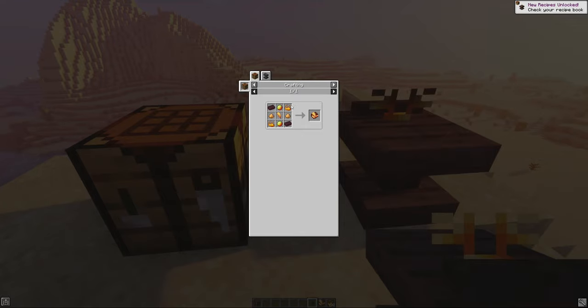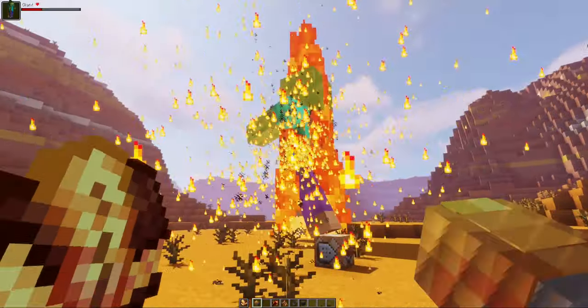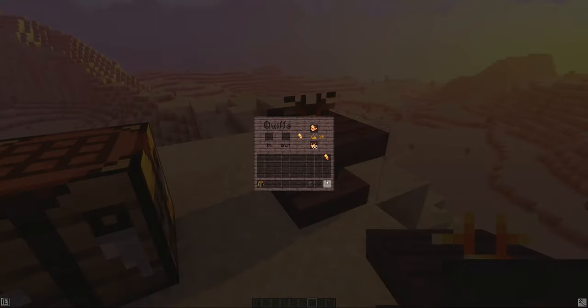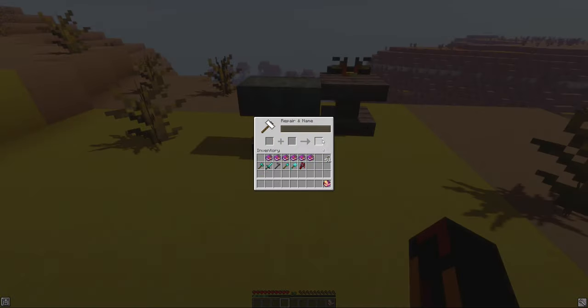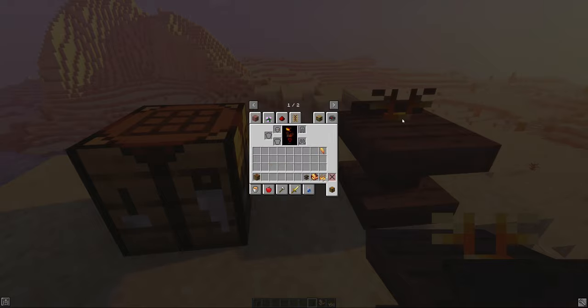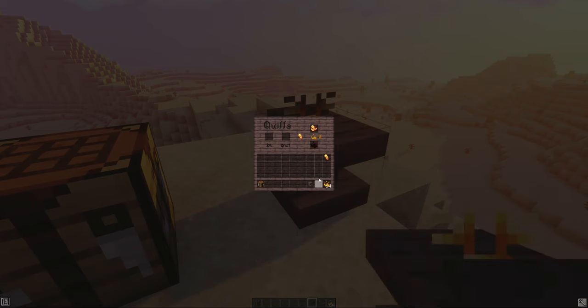The Pyromancer's Table is actually how you perform pyromancy. Once you've made the table you should craft a Blazing Journal. This is an offhand item that provides buffs to weapons you hold in your main hand. You can charge a Blazing Journal with blaze powder on the Pyromancer's Table and you can also enchant it with some brand new enchantments.